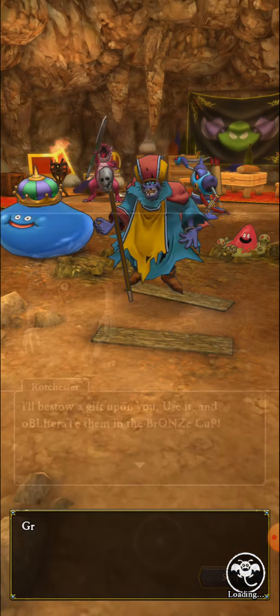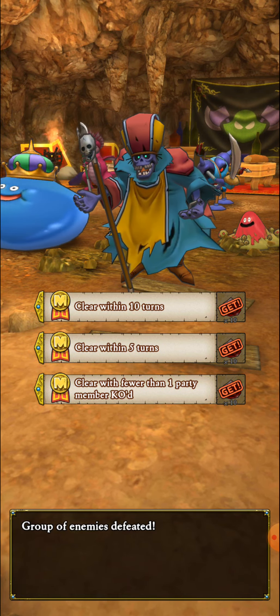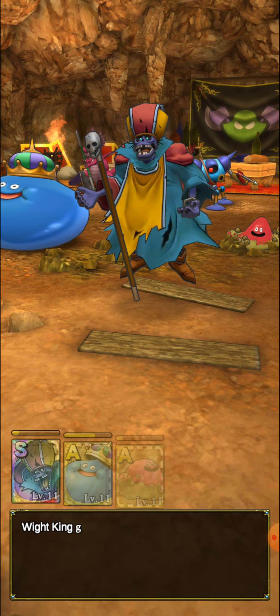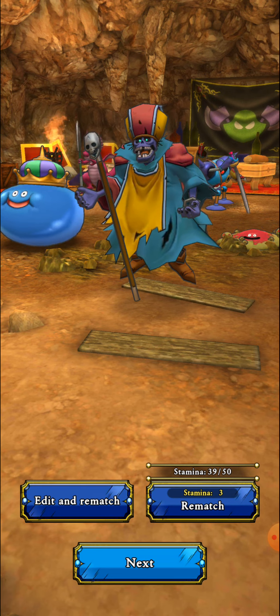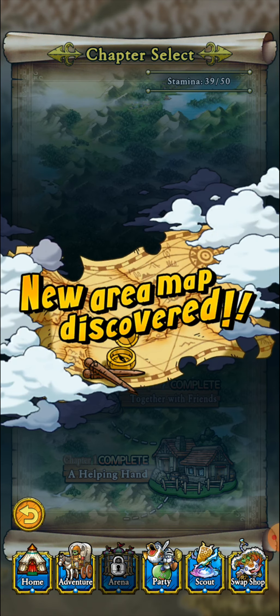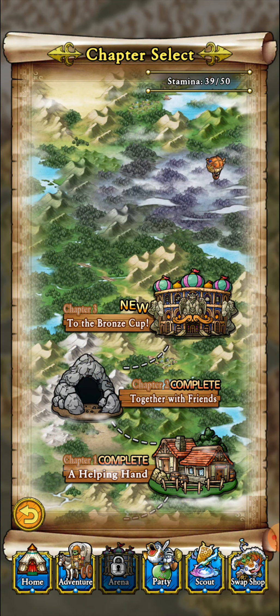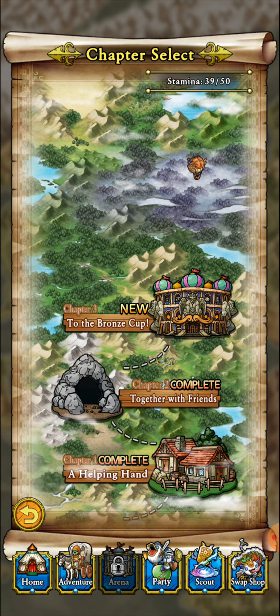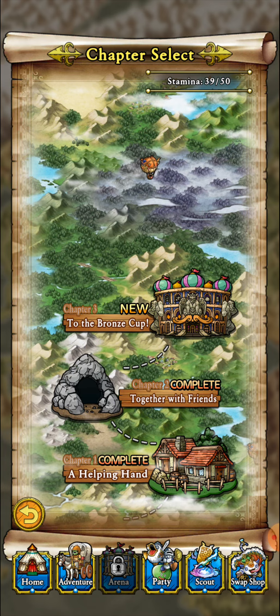If you guys want to read the story text, you can pause the screen — I went through it pretty quickly. We got the Robin Hood icon, which is pretty cool! We'll end it there. I hope you guys enjoyed this video — that was the entire Chapter Two besides Episode One. Next we'll be moving on to Chapter Three. It'll probably be two episodes per chapter, with pulls here and there. Thanks for watching — see you guys next time, bye everybody!